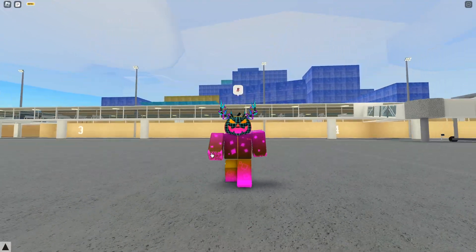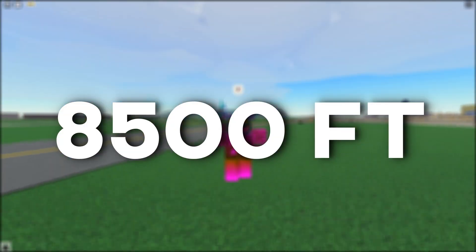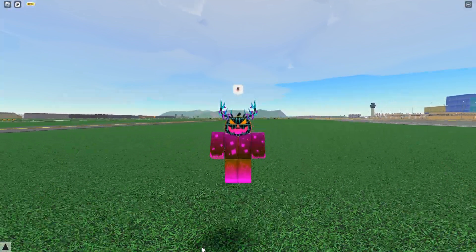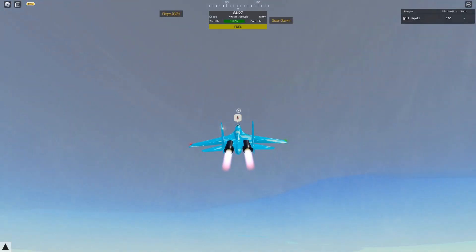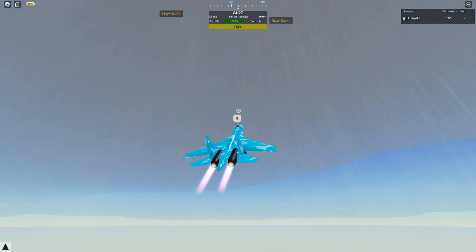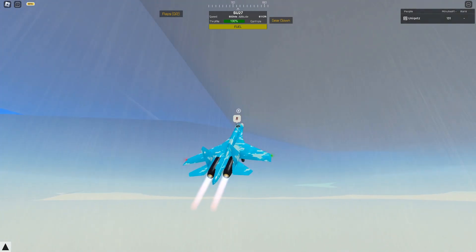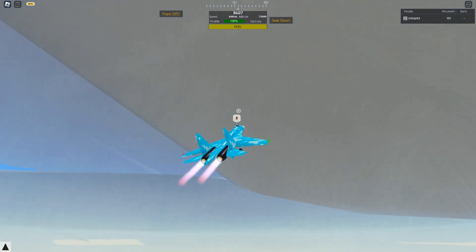Now, let's head to the skies and visit the altitude of approximately 8,500 feet, since here we would no longer see any rain like previously, as it has been fixed. So as you can see, it's now raining, but when we do get up to 8,500 feet, you will see that the rain does stop. It is still raining because there is still a cloud here.